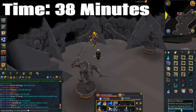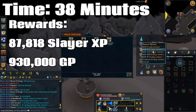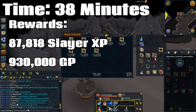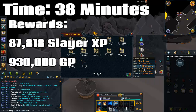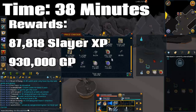A task of 190 Ice Strike Worms took me 38 minutes — a long task, but the good XP rate really adds up per hour since you spend less time getting a new task. The rewards were nearly 88,000 slayer XP and about 930k GP, so not the best GP rate but nothing to laugh at either. Ice Strike Worms also have a very good drop rate of rare drop table items, which is worth noting.